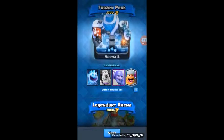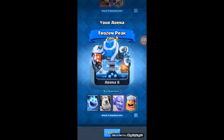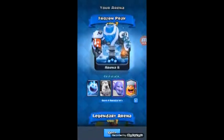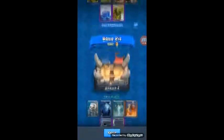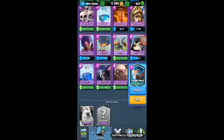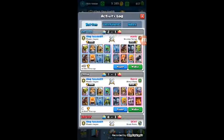As you guys can see, we are in the Royal Frozen Peak Arena, which is Arena 8, 2300 and above. Sometimes it gets annoying up here because of all these legendary cards. I only have this one guy but I don't use him — this deck seems pretty solid.